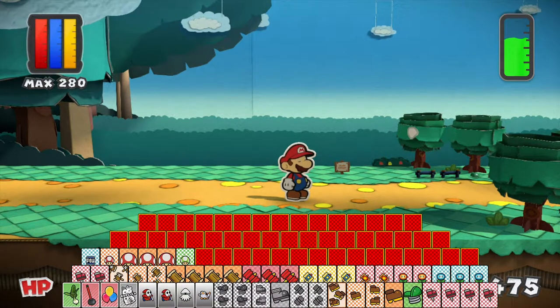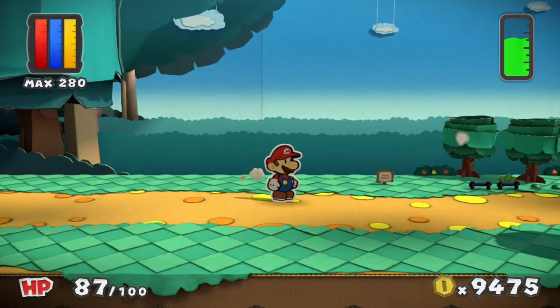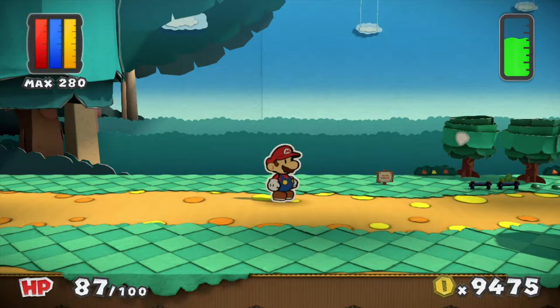Hey there everybody, welcome back to Paper Mario Color Splash. This is Spiraling Helix. Last time we dealt with a whole bunch of swashbuckling pirates.